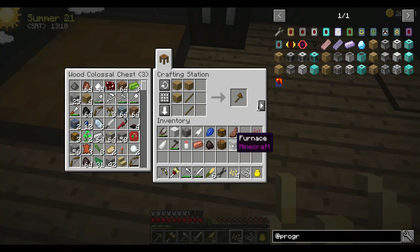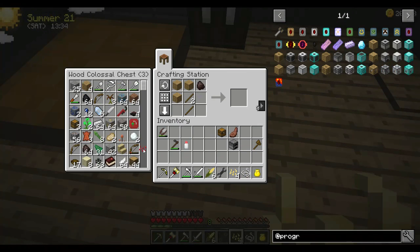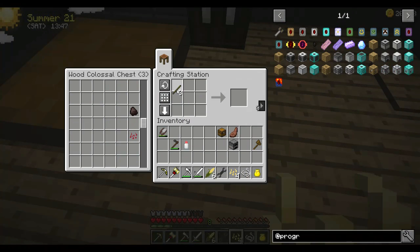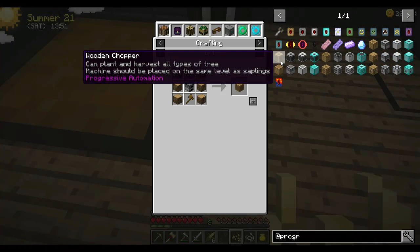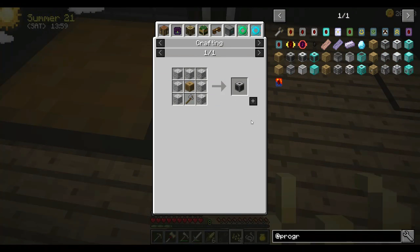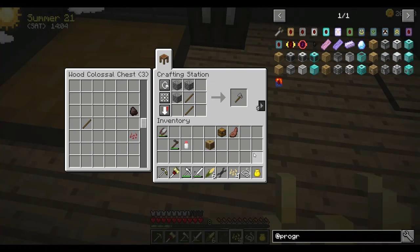Let me make one of these. Things being what they are — there we go, in you go, back in the chest. So that's a wooden chopper. Can we make it a stone one? We're going to need a stone axe — like that. Let's make a stone chopper.